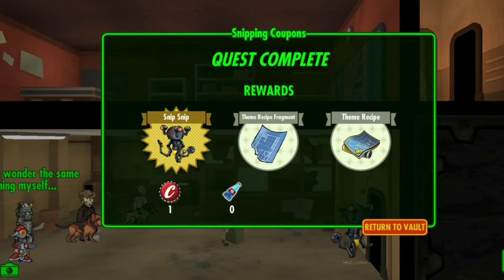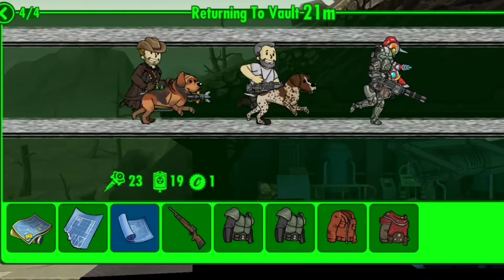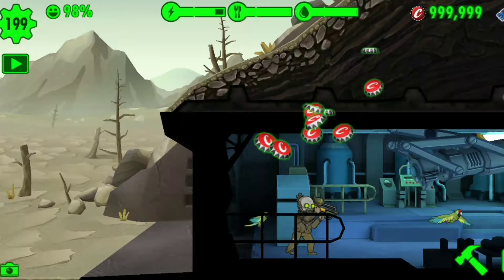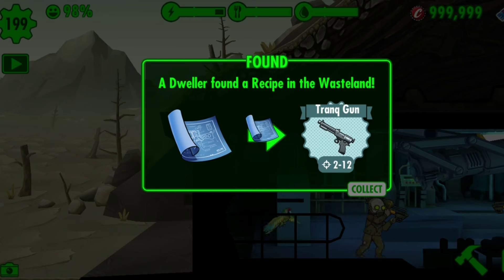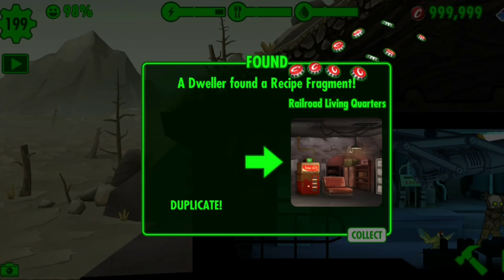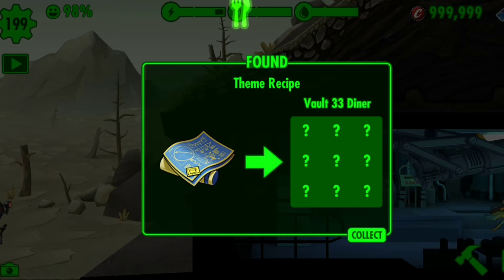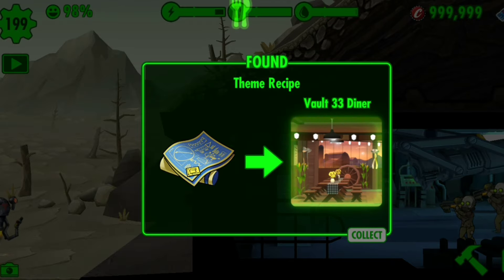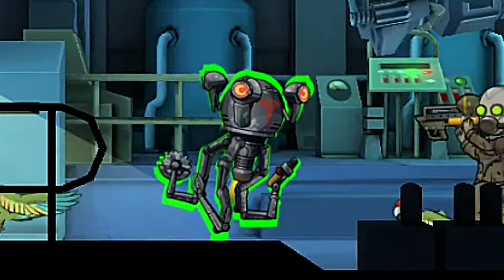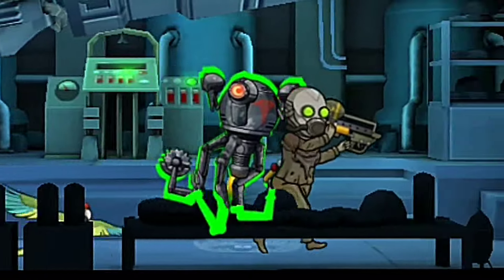And I'm rich now. So as you can see, the new weapons that they added are craftable, as we just now found a recipe. And instead of finding individual recipes, we just find the entire theme recipe, which is very cool and it's going to save us a lot of time. Here's another close-up of Snip Snip, our new Mr. Handy, and I believe he is unique.